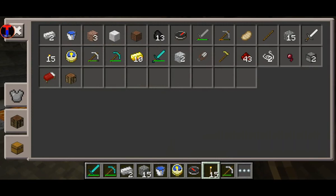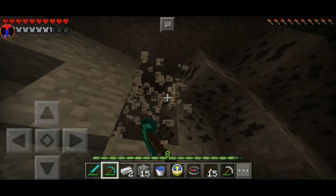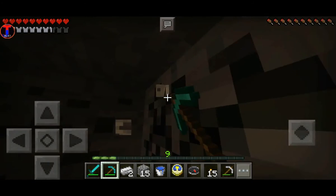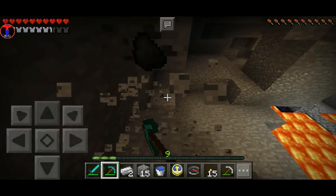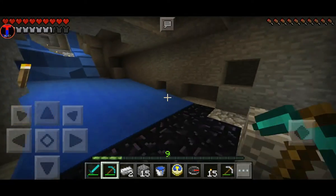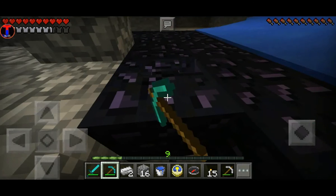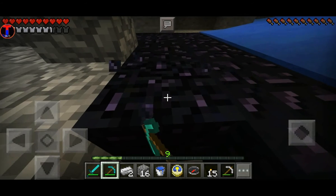Do I need more coal? I mean I have 13, why not. Gotta use my diamond pickaxe cause it's awesome. How much obsidian do you need to build a portal? Isn't it three on both sides, two at the top and two on the bottom? So ten obsidian. Hope there's no lava under this. I need to get more diamonds so I can enchant things.